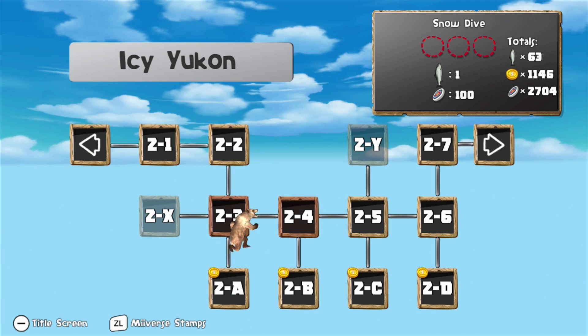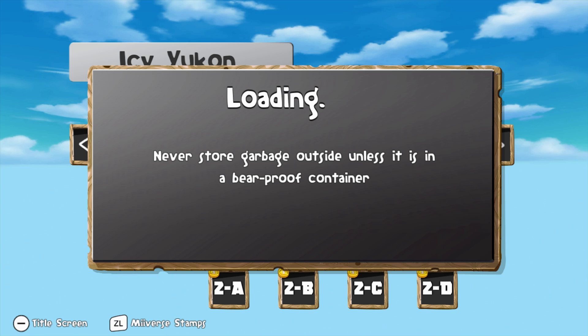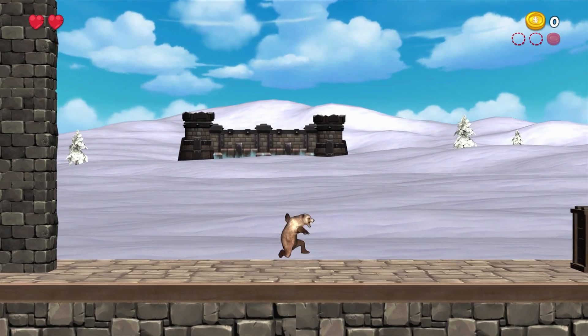Now once we get to World 2 there's actually a bunch of stages we never even did - there's like 6 stages here that are going to be brand new. So real quick I'm going to go ahead and get all the salmon for the stages we've already played, just so that we're not wasting too much time. I probably won't show very much of that, but I will show you guys the 6 stages that are new. Generally I think we get a salmon for beating the stage and a salmon for getting all of the red coins.